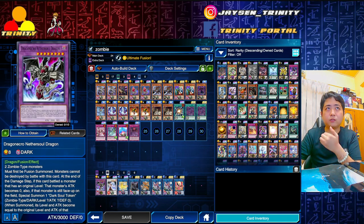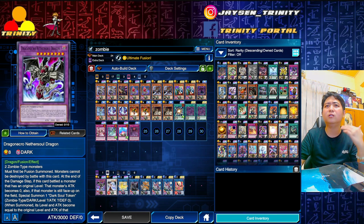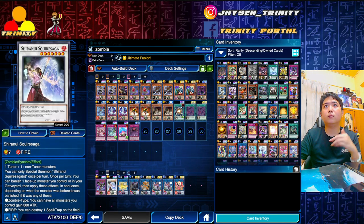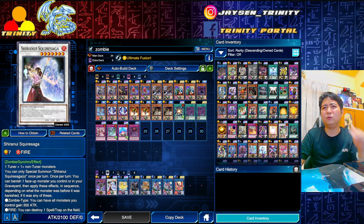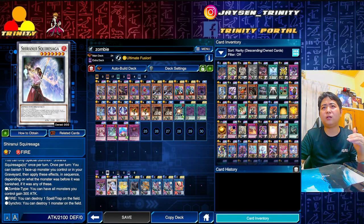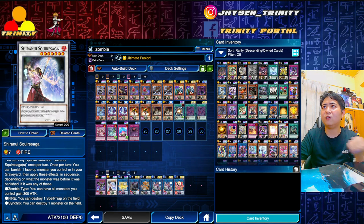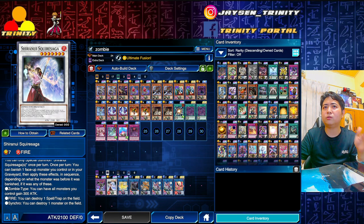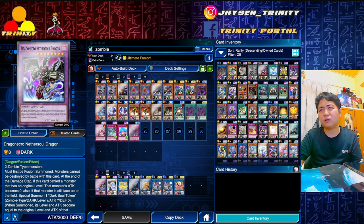Nettle Soul Dragon - you can use one or two, I only have one so I play one. Shiranui Squire Saga depends - you don't really use it often because the other two effects won't trigger since you don't have any fire monsters and no synchros. The only thing you have is zombie type, so you can just power up 300 attack points. If you have two Nettle Soul Dragons just go for it.